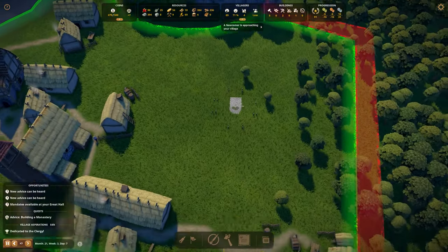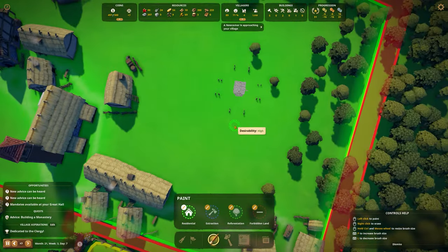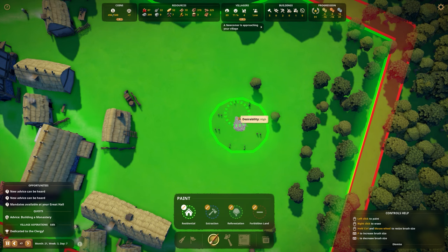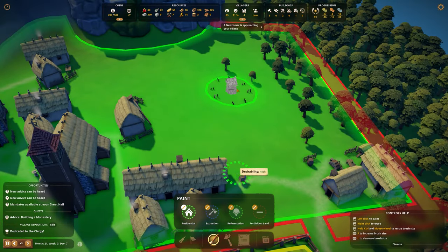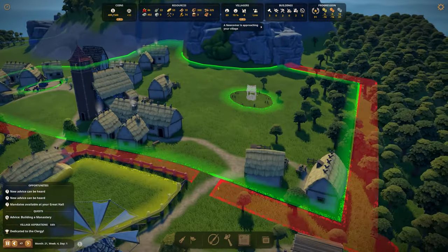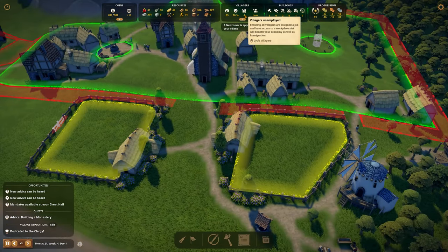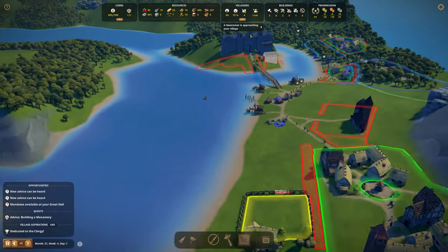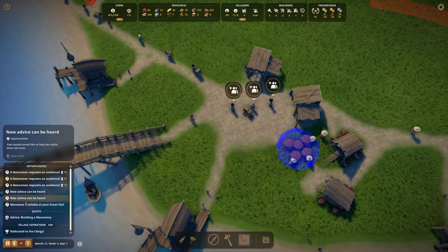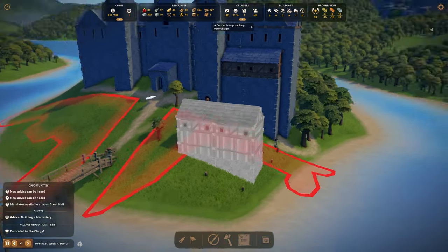Hopefully this is going to attract more people to build their houses in this area. We'll remove the residential zone just to make sure they don't build too close. Around the well they can get water, and all the food and resources they need are right here. We do have some unemployed people, though that includes monks and nuns.